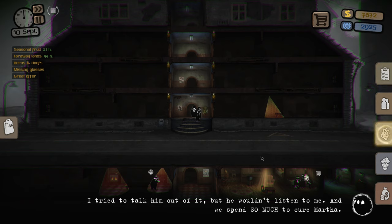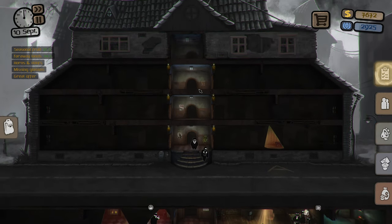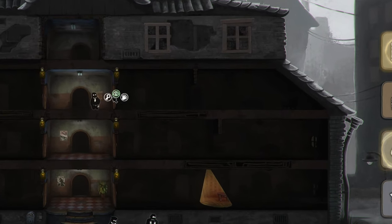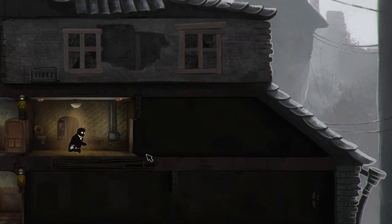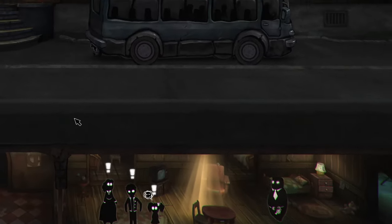Now if you don't already know what Beholder is, it's somewhat similar to Papers Please where you'll be working for a crazy government. You can either keep working for them or help the resistance to take them down from the inside. The big difference is that in this one you're acting as the manager of an apartment building and are tasked with spying on and reporting the actions and behaviors of your tenants to the government. You also have a family, and it gets expensive very early on to try and take care of them to keep them alive.